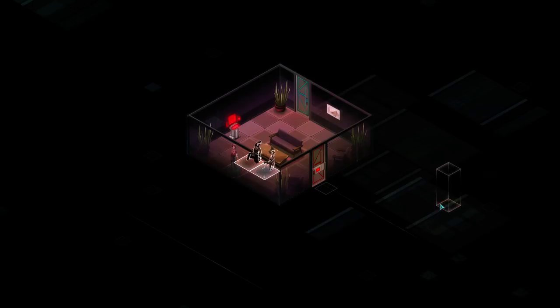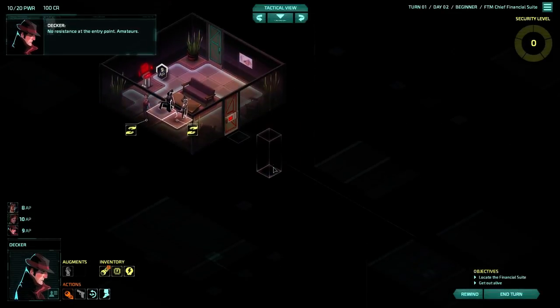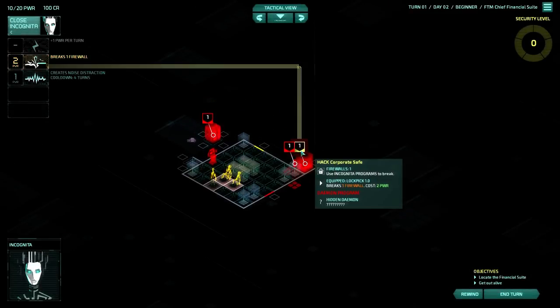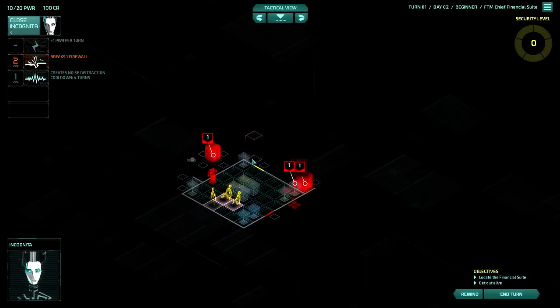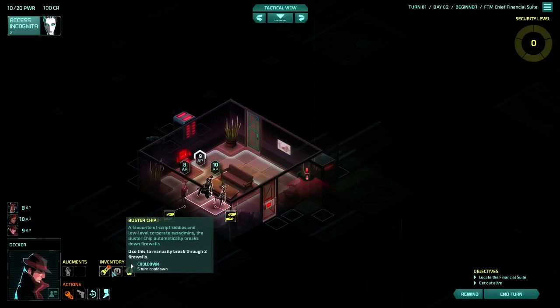Here we are. Get out alive. Corporate credit - we could come out of this with a good amount of cash. Demons have appeared. I remember these. So we'll come across these - this one here has a demon program which we don't know what it'll do, but when we break that firewall, the demon will activate and we'll have a sort of negative effect. I think Decker has a thing where if he gets near to it, he reveals what the demon is.